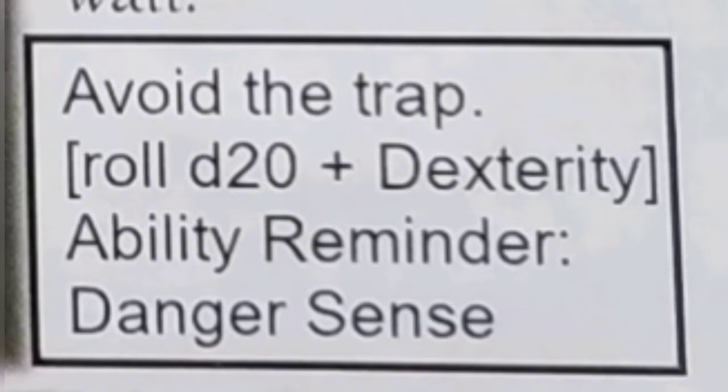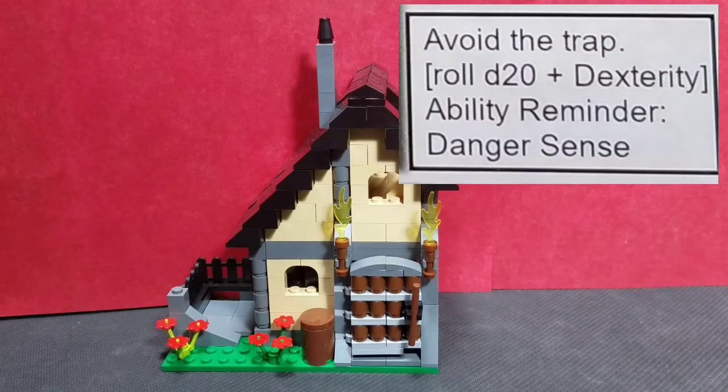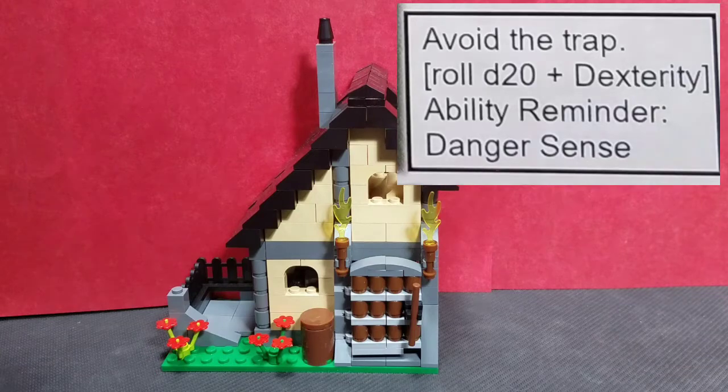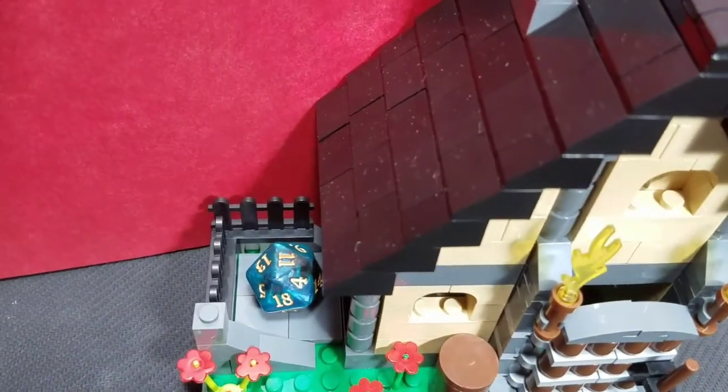We're going to try to avoid the trap by rolling a d20 plus our dexterity. You can use the Danger Sense ability if you have it. We'll come over here to the tower for our first roll of the week — a d20 plus our dexterity, which for Jasper is plus one. We roll an 11 plus one gives us 12. The result is between eight and 12: the arrows begin to fly and you're overwhelmed. You dodge some of them, but several pierce through your armor and bite into your flesh. Reduce your health by two. We started the week with four health, so we'll lose two already. That leaves us with two health at the end of Monday.